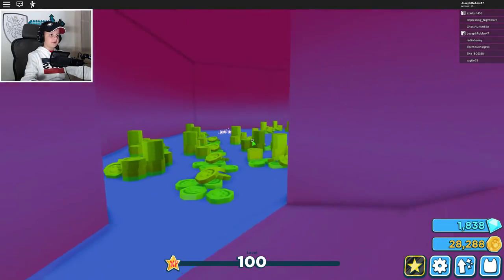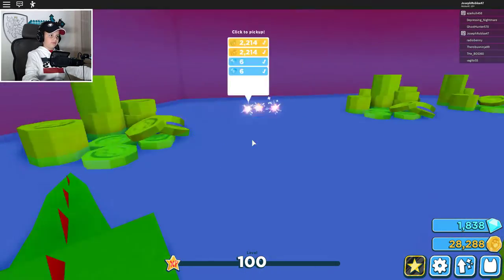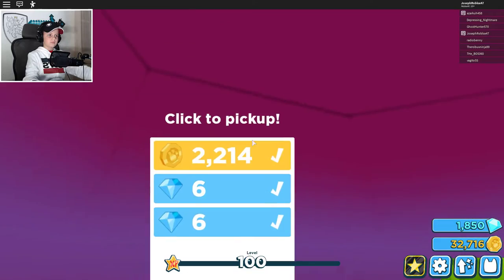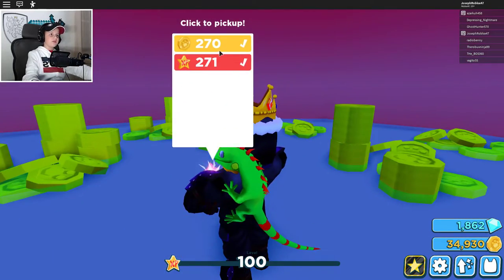And bam, you're inside of this underground area. So let's just go ahead — we're supposed to pet. Let's just pick up all of these. Also guys, I'm level 100, so that's pretty nice.